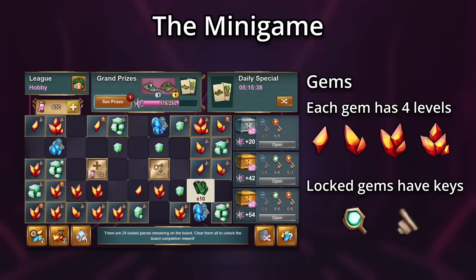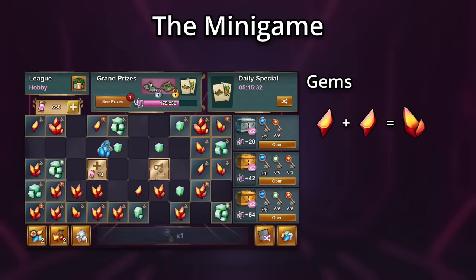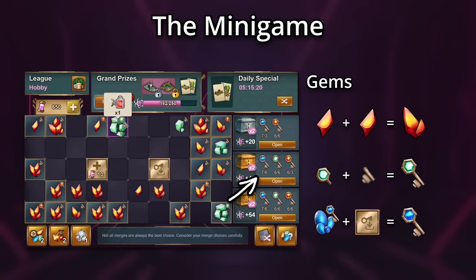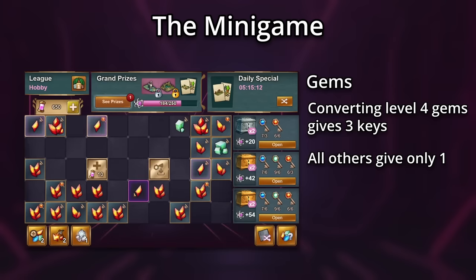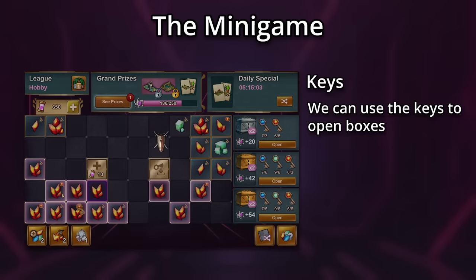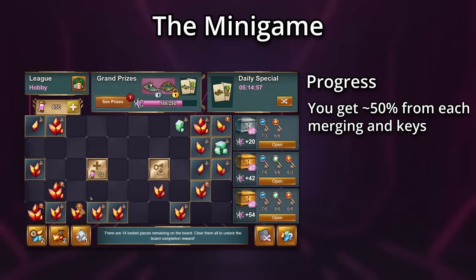You can only merge gems of the same level together, and when you do so, that merged gem increases in level. So two level one gems merging gives you a level two gem. When merging gems with key pieces, the keys also merge — so a top key plus a bottom key gives you the full key. Once we have gems with keys, you can convert them using the board's tile into actual keys that you can then spend. Converting level four gems gives you three keys, while all other levels of keys only give one. Whenever you merge with a locked gem, you get progress towards the grand prizes. You can also use those keys to open boxes that will give you more progress. Overall, you get about half your progress from merging and half from keys.